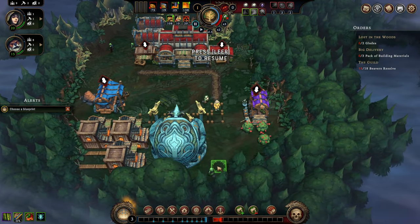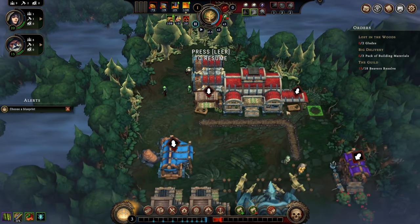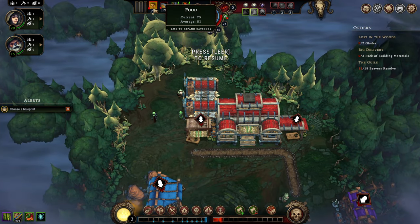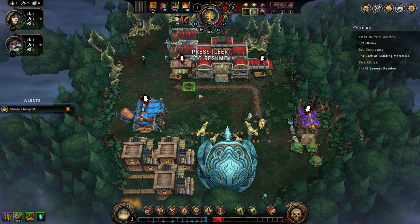I'm going to talk about how we're going to keep our city fit and how we're going to get ourselves towards victory. One of the very first things we're currently seeing is that our food stockpiles go down, indicated by that red arrow. Everybody goes for a break and eats something after 2 minutes, except for the lizards and the harpies — they do that every 1 minute and 40 seconds.